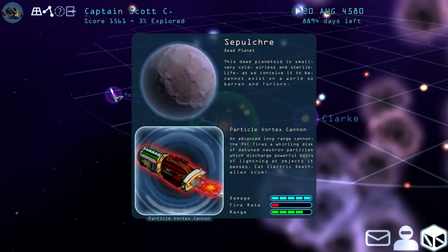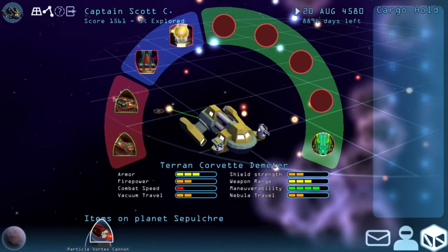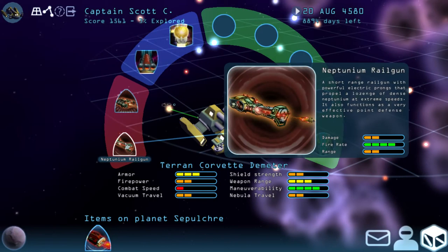That's what makes Infinite Space and roguelikes so great — they're built around a variety of random events and some procedurally generated design in terms of map generation. But anything and everything can happen, and you just never know. I've got to make sure I'm recording this, because that is just too perfect. So apparently we just found the best weapon in the game.